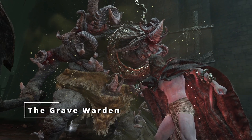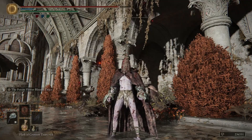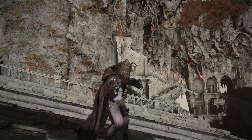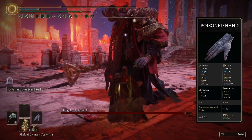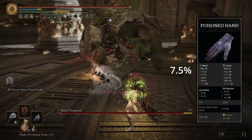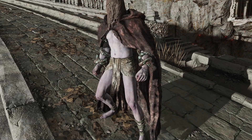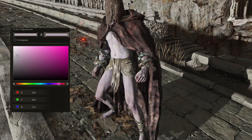For our next build today, we have the Gravewarden build. This is not actually a Gravewarden, but I just call it that because the look is inspired by the Gravewarden from Elden Ring and the Gravewarden from Dark Souls 2. The point of this build is to use the Poison Hand, which has a weapon art that poisons most enemies and some bosses almost instantly. The Poison Hand also gives us a good damage buff when we poison an enemy, even if we're two-handing another weapon. The Poison Hand is literally flayed skin that you wear, and so I try to make the character's skin color match the skin from the weapon. I think I got very close.